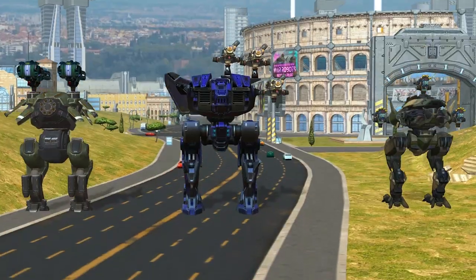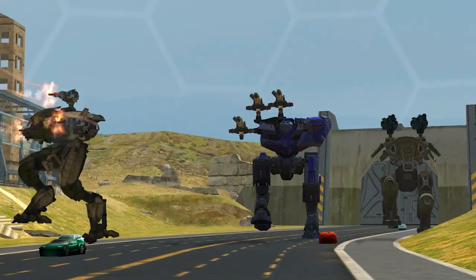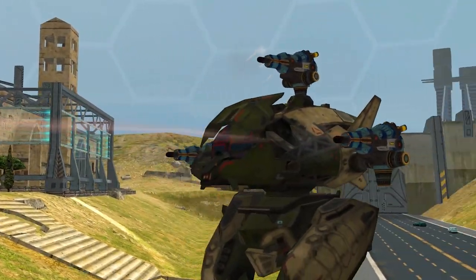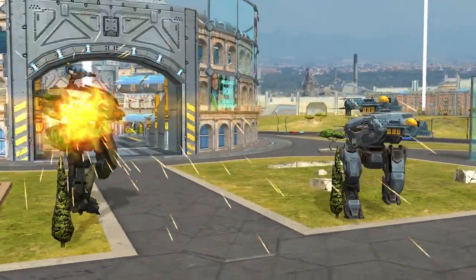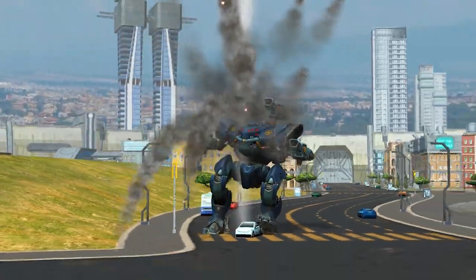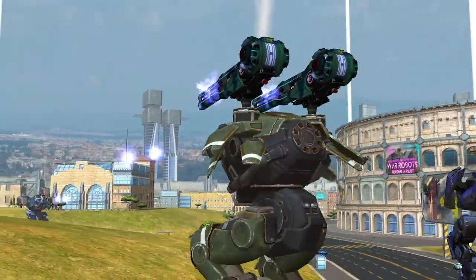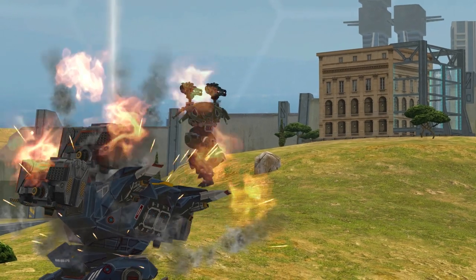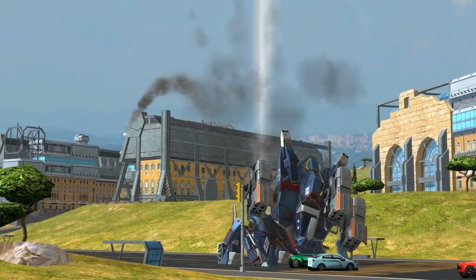Corrosion bullets are augmented with nano-machines that literally rot anything they come in contact with, including steel. First is inflicted immediately on hit. Even when you stop shooting, your target continues receiving damage until the effect wears off. This is handy against enemies that try to hide from you behind cover — escaping won't save you this time. You're already dead.